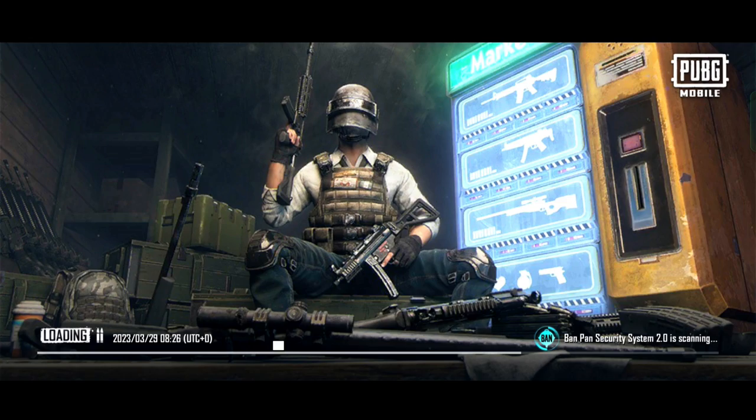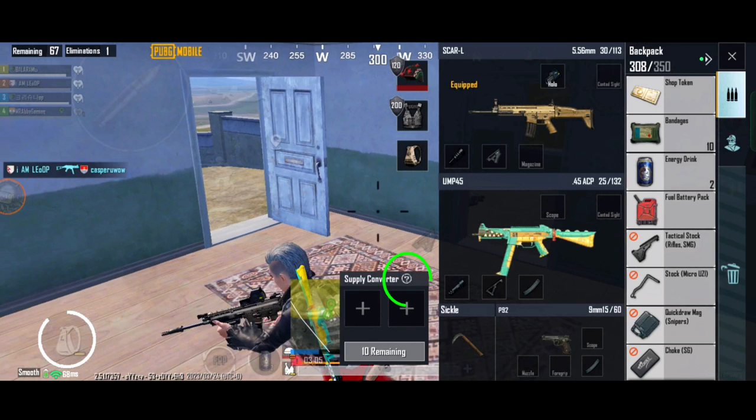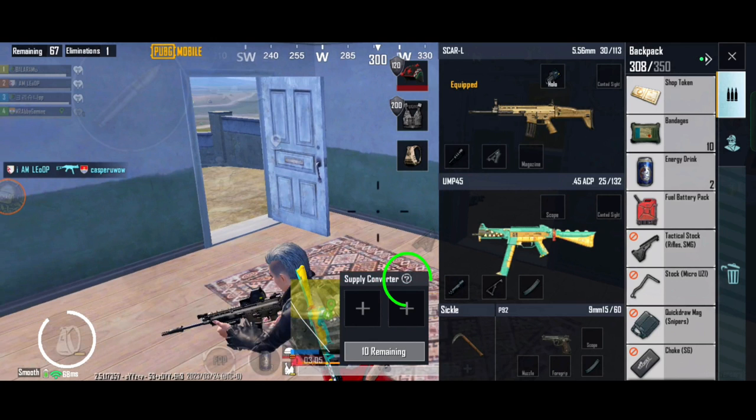Without wasting any time, let's start this video. First, you have to find the supply converter in your inventory and tap on the question mark on the supply converter. Now you have the information about what to combine.